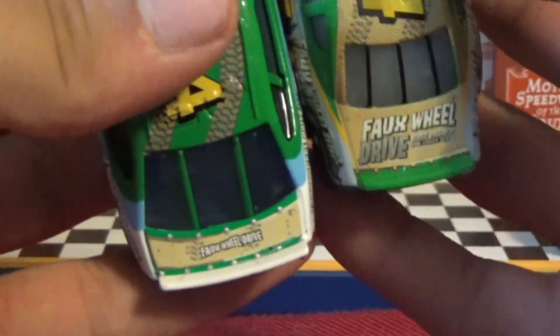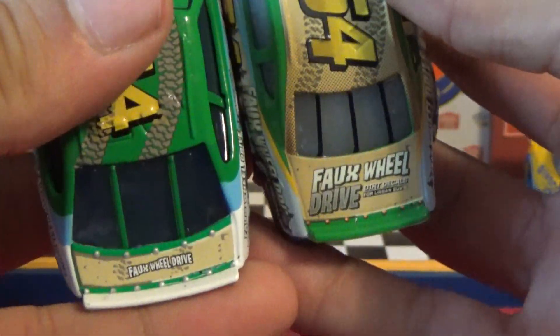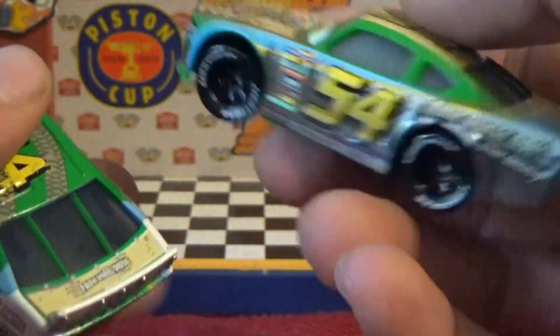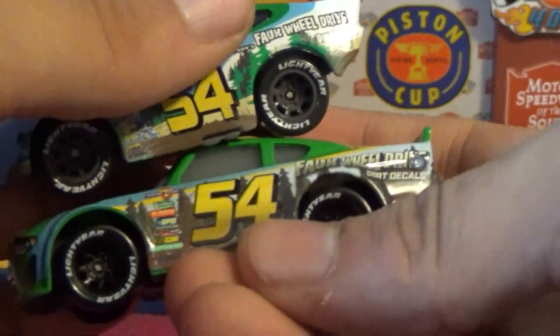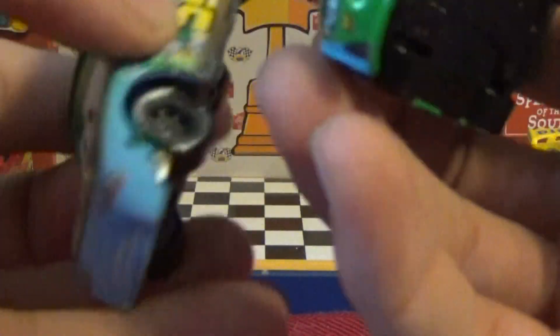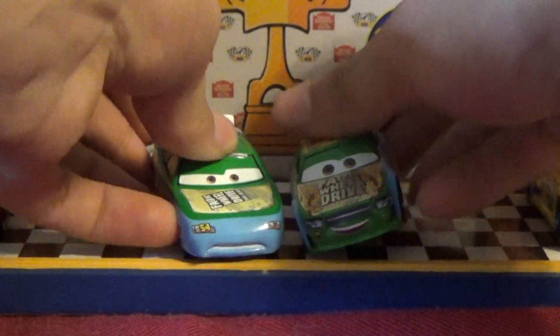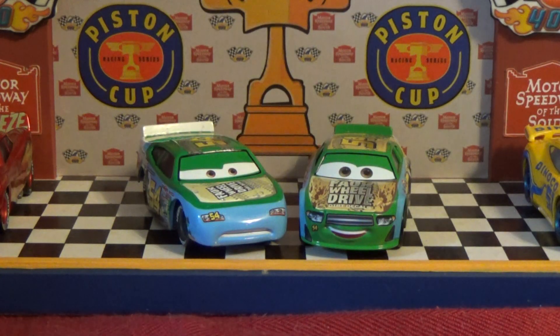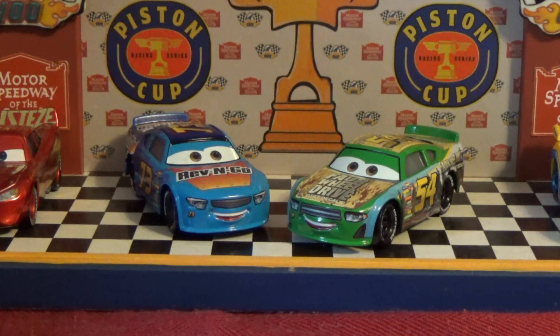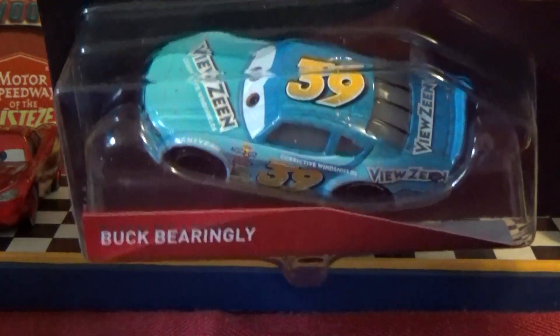On the back, they're sort of similar, but Johnny has a white spoiler and Tommy has a green spoiler. On the side, number 54, as I said before. There's not as much blue on Tommy, if that makes sense. So obviously the Rev-n-Go Racer and Tommy Highbanks are the exact same mold — just repaints. And so is Buck Baringly, but we'll get to him in a little bit.